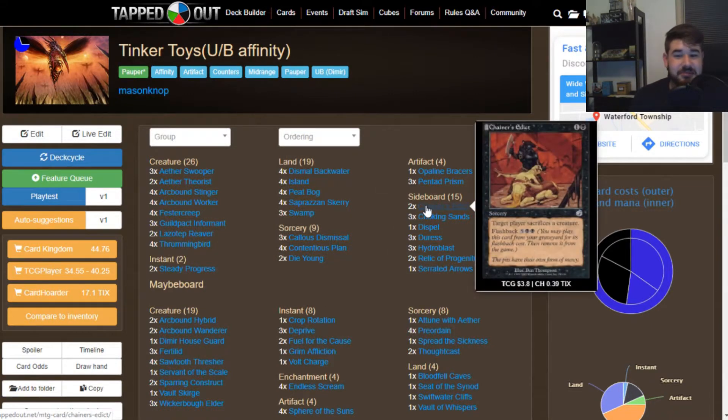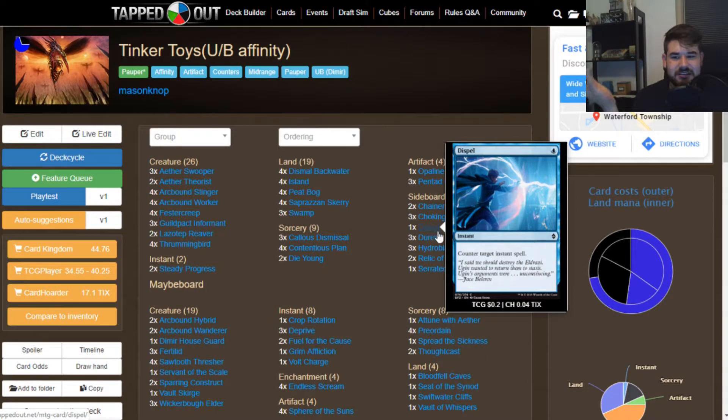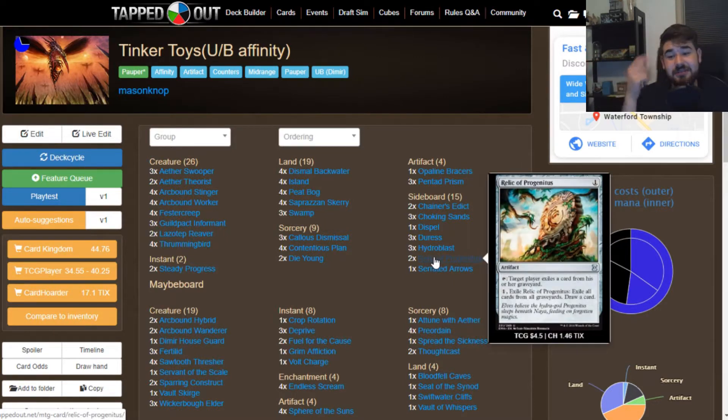Our sideboard is designed to help us with Boggles using Chainer's Edicts. We have Choking Sands to fight Tron — it destroys a land and deals two damage to that land's controller if it was not basic. We have Dispel to fight through controlling matchups that try to counter our spells. We have three Duress for control matchups, as we don't like those. We have three Hydroblasts to help fight aggro, since we are a bit slower. We have two Relic of Progenitus — I always want at least two graveyard hate cards, because there's always a graveyard deck in any format.